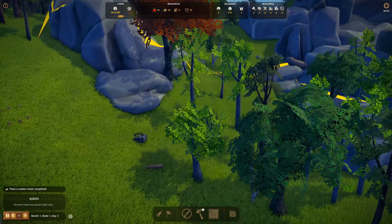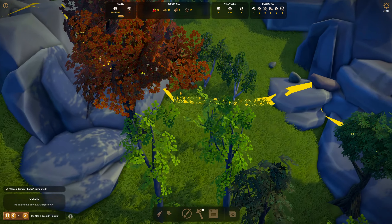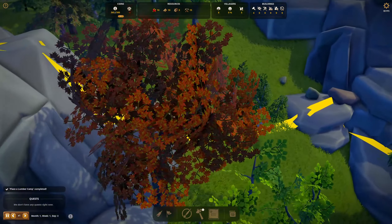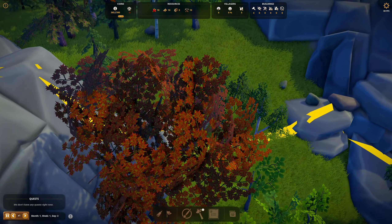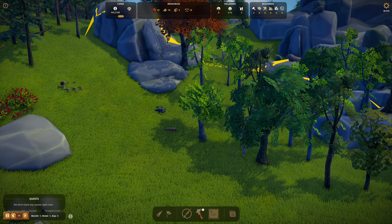Build. Look at these trees — nice fall color. Maple? Oak? It's more like a maple-ish tree.